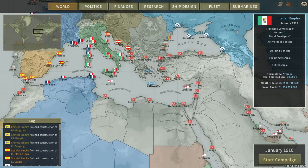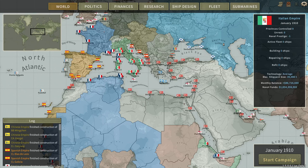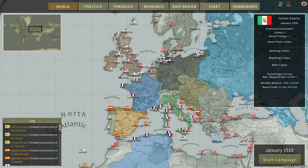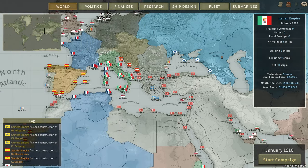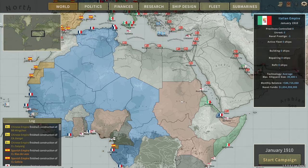Before I start designing the ships, what are the goals for the campaign? Well, early on I do want to recreate the Roman Empire, which means controlling the entire coastline of the Mediterranean. And if possible, also Spain, France, and Britain — if possible. We don't have a lot of colonies. We've got Eritrea, Italian Somaliland, and that's it.